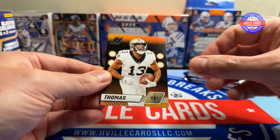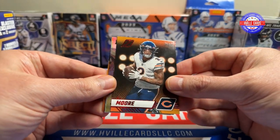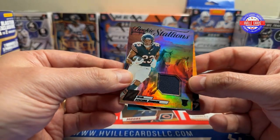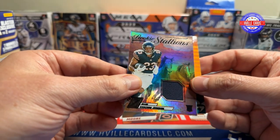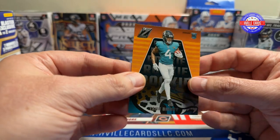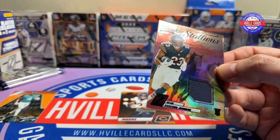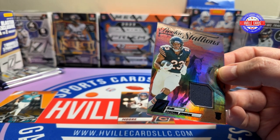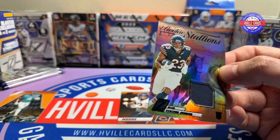We've got Michael Thomas, a Red Zone DJ Moore, a Roshon Johnson — nice little napkin card. Chuck may like that. And a Tank Bigsby rookie. Chuck may like that too. I bet he'd like the Roshon, even if it is just a little piece of napkin.